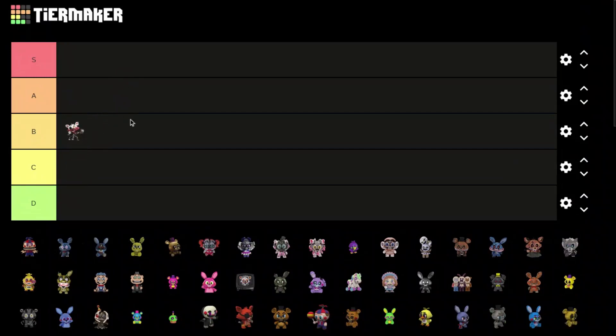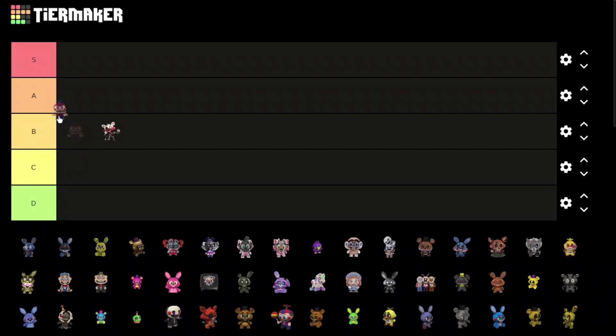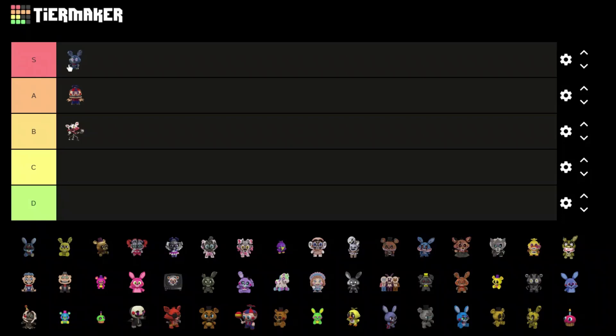First off we got Nightmare Mango — I love him, he's a great mystery mini, looks pretty good, put him B tier. We got Nightmare Balloon Boy — he looks pretty good actually. I don't like Balloon Boy in-game but the mystery mini looks pretty good, nice details, put him A tier. Nightmare Bonnie — I love Nightmare Bonnie with a bun, put him S tier.